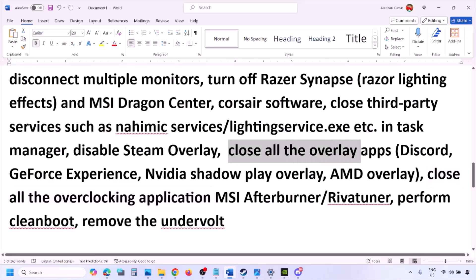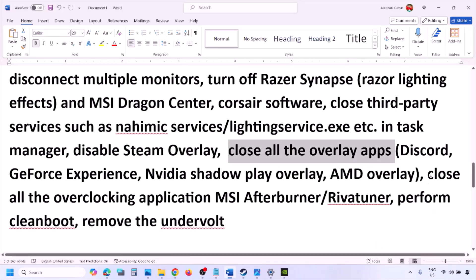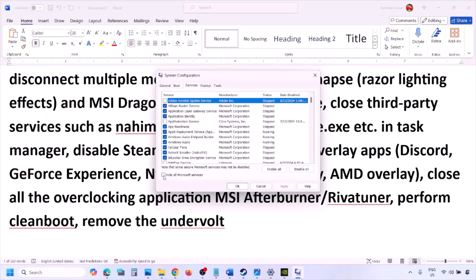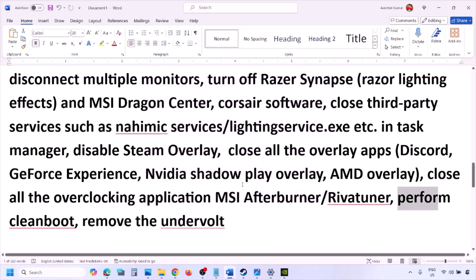Close all overlay applications such as Discord and GeForce Experience. Also close overclocking applications like MSI Afterburner and RivaTuner. To perform a clean boot, type System Configuration in the Windows search box, go to the Services tab, put a check on Hide All Microsoft Services, then click Disable All. Hit Apply, click OK, and when prompted, restart your computer. Then launch the game and check. Also, if you have undervolted your computer, remove the undervolt and then launch the game.